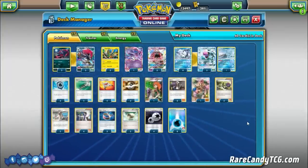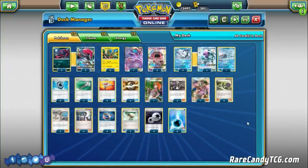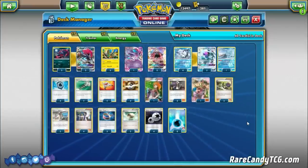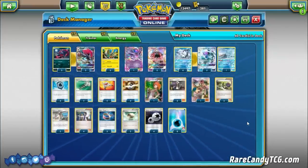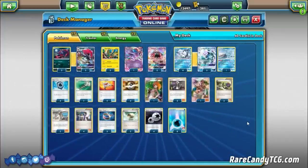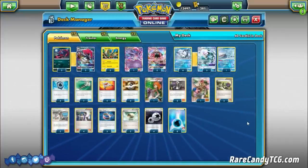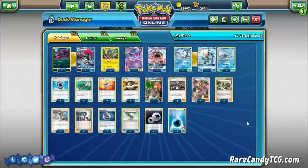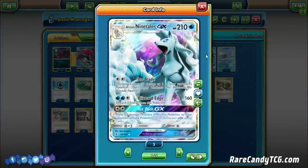For our first entry, we are going to be looking at Alolan Ninetales featuring the new Zoroark GX, which is definitely one of the most hotly anticipated cards of the set. Ninetales has been an interesting deck for a little bit now. With Burning Shadows, the deck certainly got a boost that propelled it into being a more legitimate deck, and now with Shining Legends, Ninetales gets another little boost. For those who aren't too familiar with this archetype, it centers around the Alolan Ninetales GX.